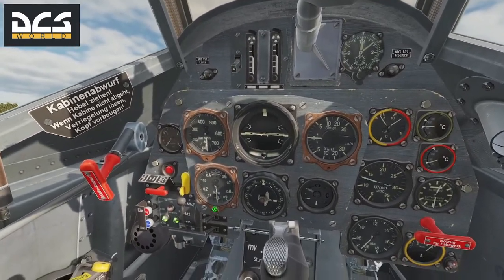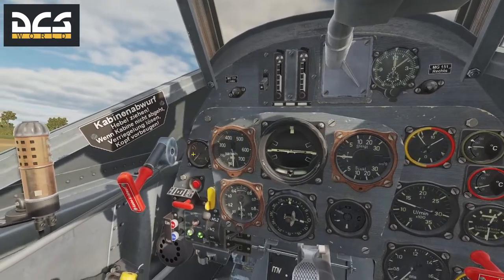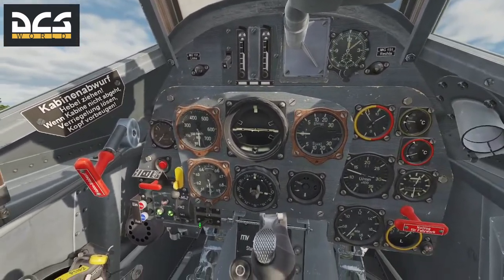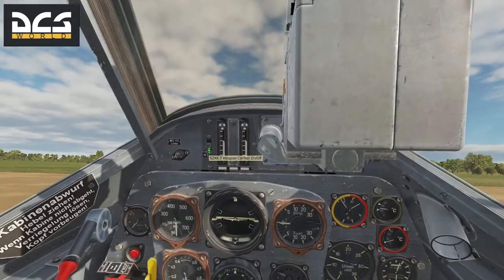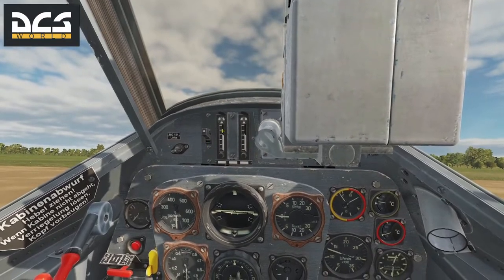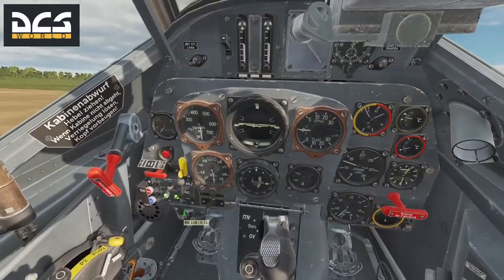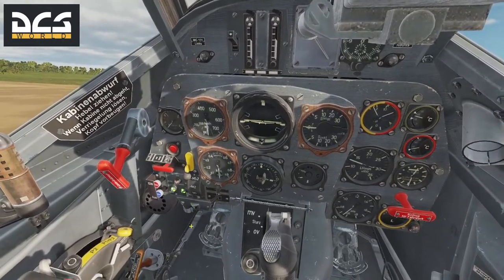You can reset your altimeter here. This is your speedometer. Over here is our MW-50 — we want to flip that on so it's ready to rock. This is the wing cannon switch, which we don't have. Our MG 131s up in the cowling — flip those on. These are their ammo counters, which you can actually set yourself. Down here we've got the MK 108 cannon, and this is also the bomb switch — bombs are now active, cannons active.